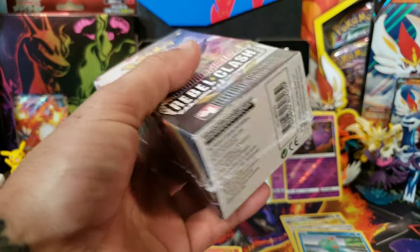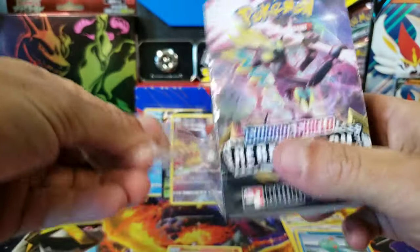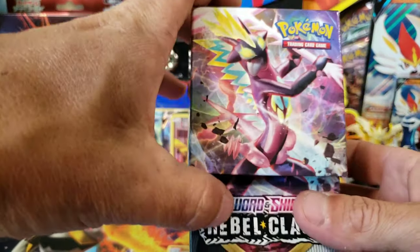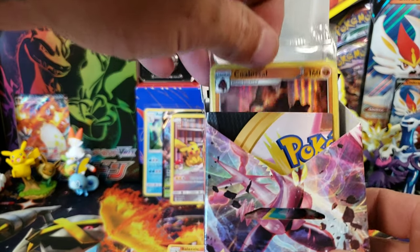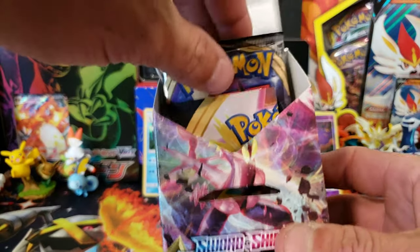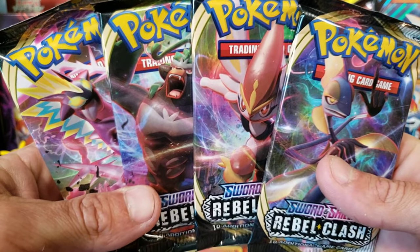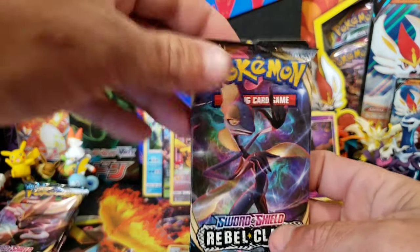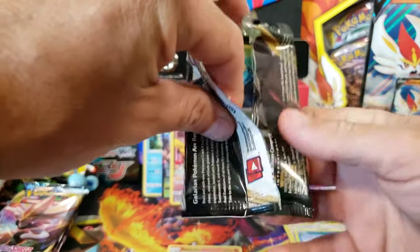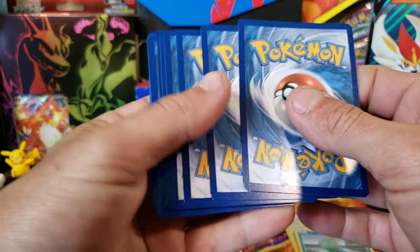Now let's go ahead and get into this Rebel Clash build and battle box. Like I said, we need one promo to complete our set and I think it is the Luxray — I finally remembered the Pokemon. We got Colossal, so we'll keep that one sealed because we already have that. We have four packs — there is an art set for you. We're going to go straight in with an Inteleon pack.